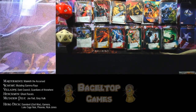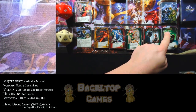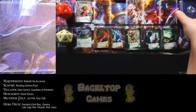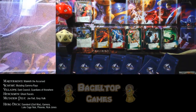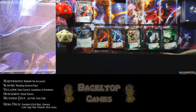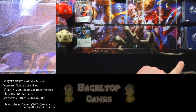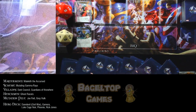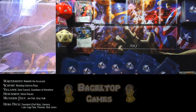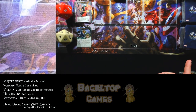First we have the villain deck, which includes Guardians of Nowhere, the Dark Council, the Ghost Racers, five Master Strikes, and seven Scheme Twists. Now let's make the hero deck — we've got Daredevil, Gamora, Phoenix, Luke Cage Noir, and Rick Jones. Let's give this a shuffle. Our hero deck is done.